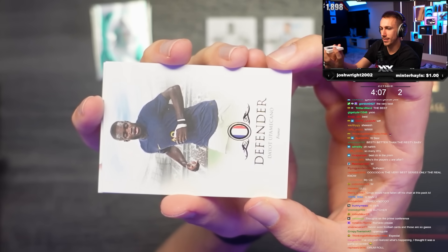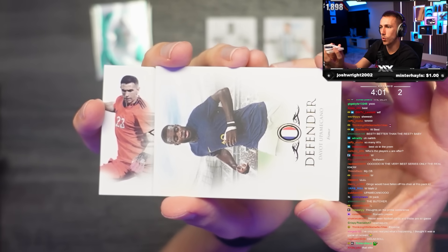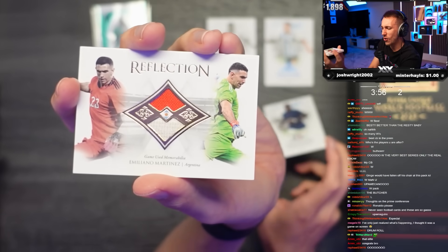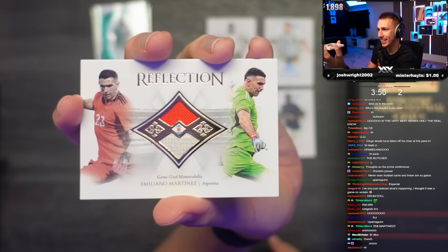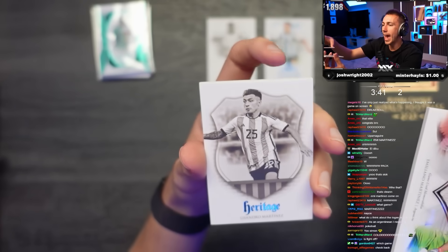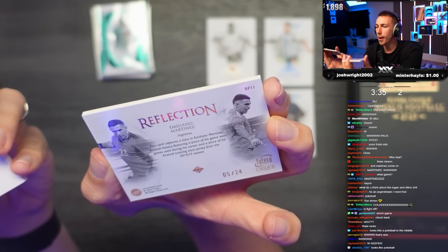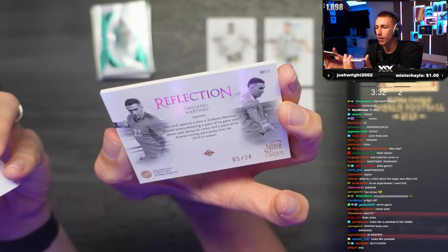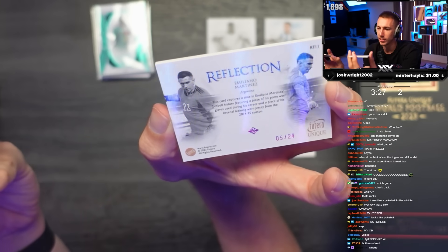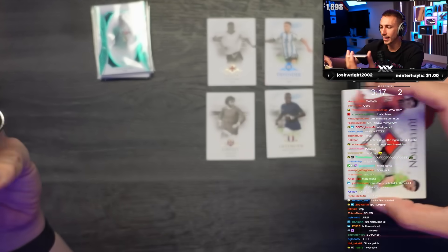There we go - a Reflection card, that's kind of nice. Very sick! A Heritage Martinez, and this is also numbered - five out of 24. Martinez football history: a piece of his game-worn gloves used during his career and a piece of his Arsenal training-worn jersey from the 2014-2015 season. So one's a piece of his glove and one's a piece of his training top. That's nice.